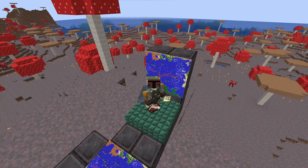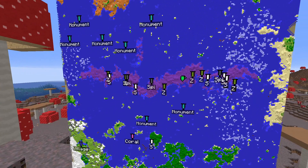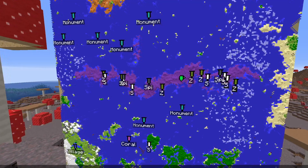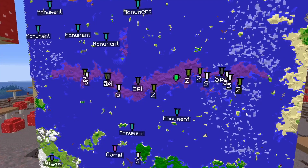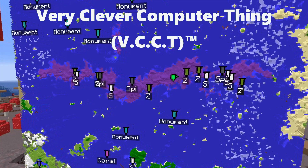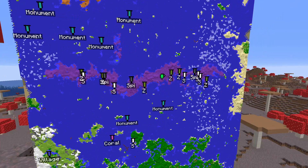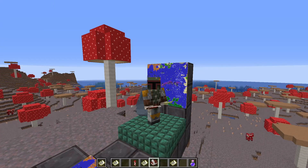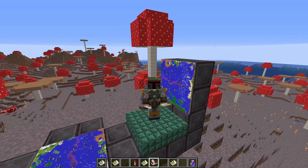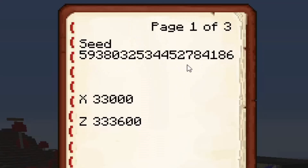Back on the mushroom island — it's not really just one mushroom island. It's actually 12 or 13 different mushroom islands all spawned in a row, close enough together that they're all touching. Someone on the internet by the name of Tech Man did a very clever computer search to find this seed. It is not close to spawn — it's super rare and you have to go really far away. Here is the seed — I'll have that in the description — and these are the coordinates where I'm standing: 33,000 X and 333,000 Z.